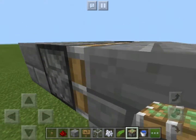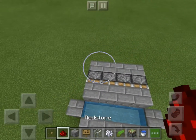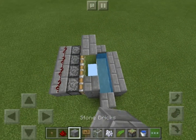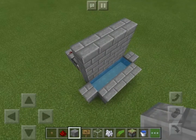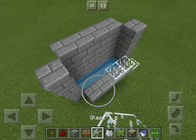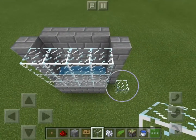Okay, there's our redstone circuit for the pistons. Let's make this tall, and let's use glass with this so we can see what's happening inside.